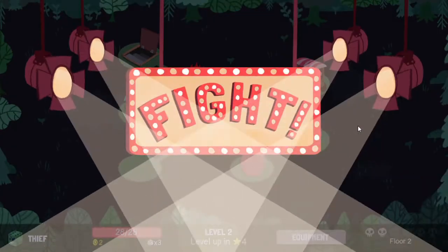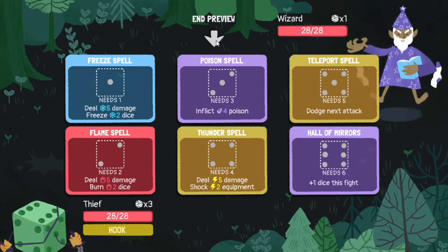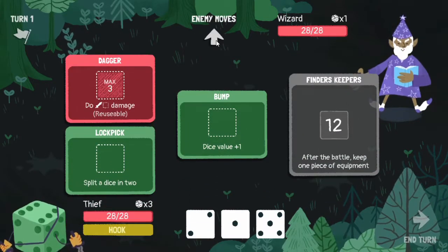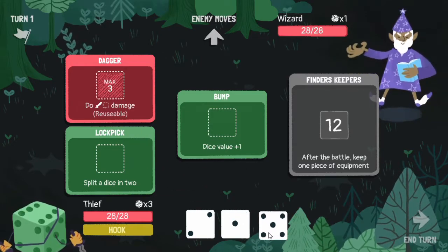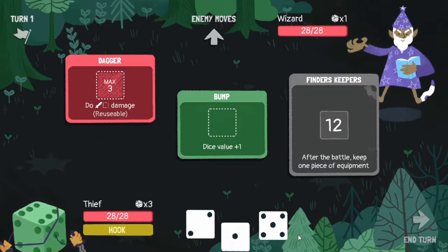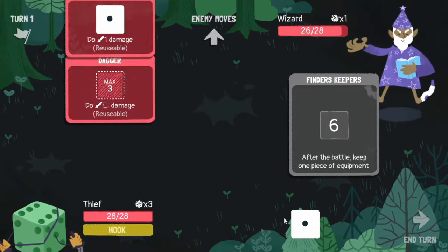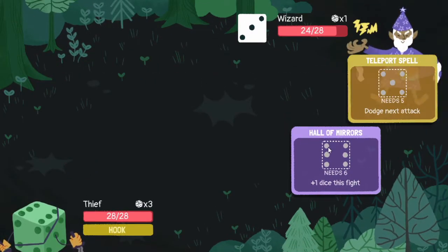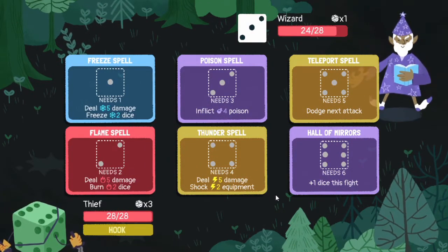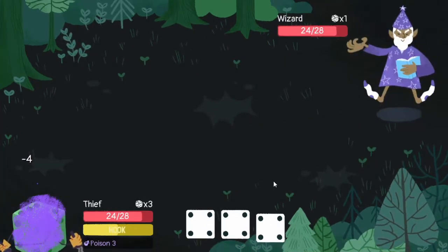Let's go for the wizard first because that opens us up to a lot more options. The wizard has some really nice spells there which I kind of do want, but what we can do here is get an extra dice. We can split this in two. We're going to keep some equipment after battle - that's what I'm going for. Four poison.